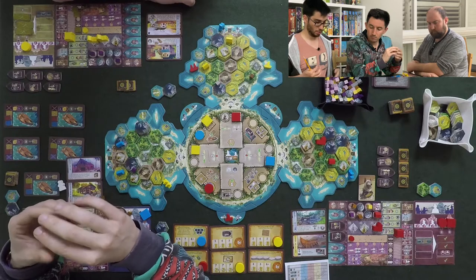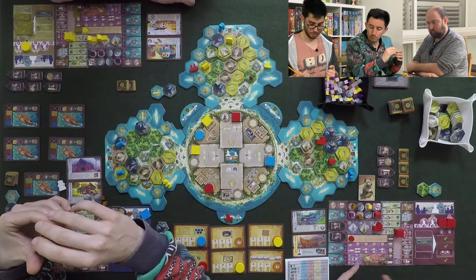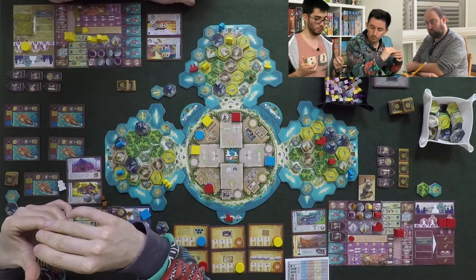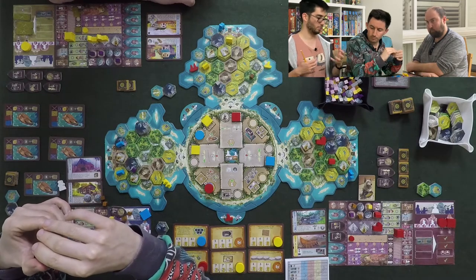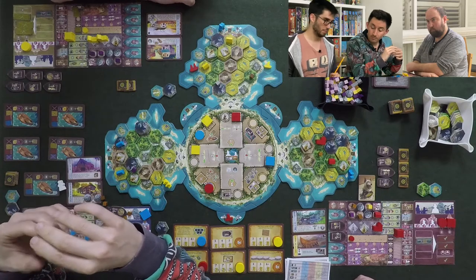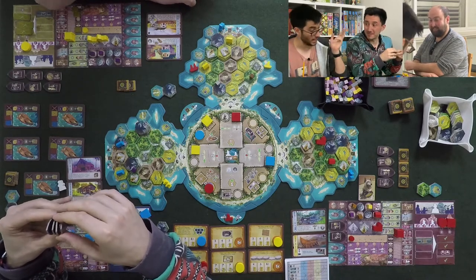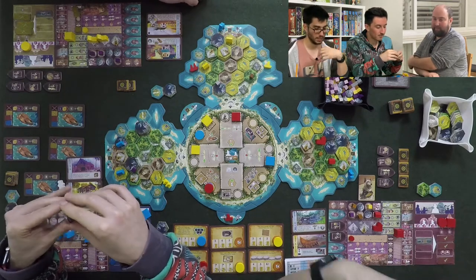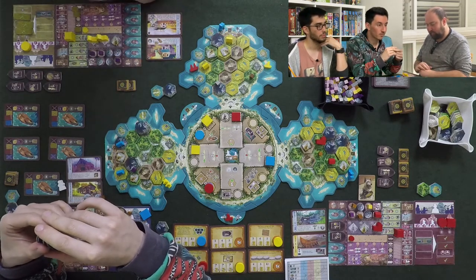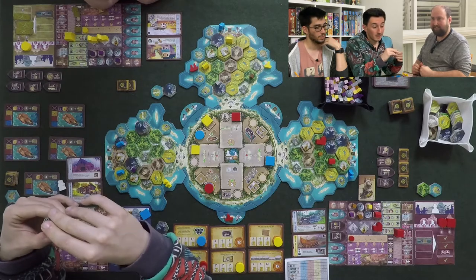Bottom line — it has too many mechanisms and they are all too small decisions. All the free actions, the limiting of storage, and the market are little components of gameplay that just don't feel necessary. This definitely feels like Gaia Project or Terra Mystica. While talking about specialization and the cards, I had the thought that they should have replaced the cards with tech tracks — but then I realized I'd be playing Terra Mystica, and I'd rather be playing Terra Mystica or Gaia Project at this point.